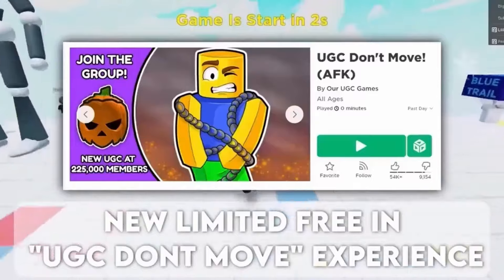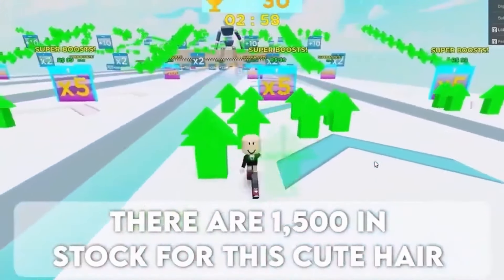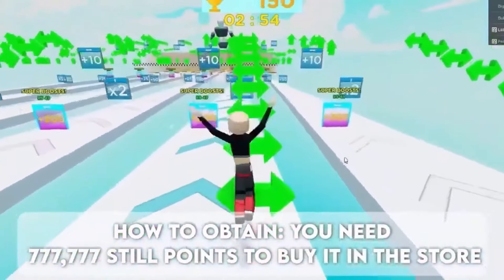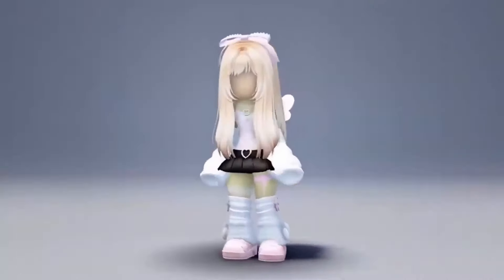There is a new limited free item in the UGC Don't Move experience. There are 1500 in stock for this cute hair. To obtain it, you need 77,777 still points to buy it in the store. Here is the cute hair!